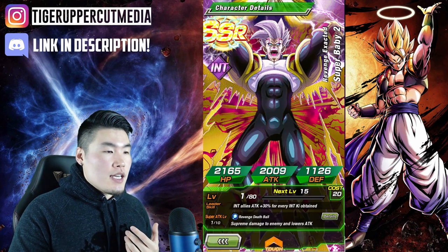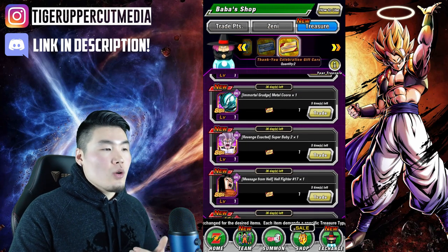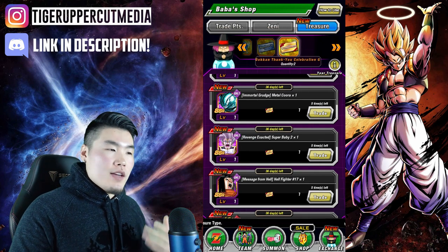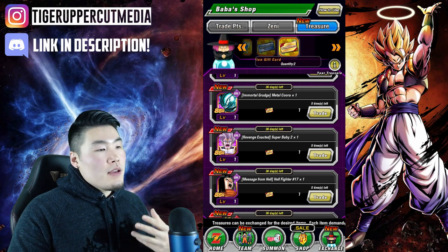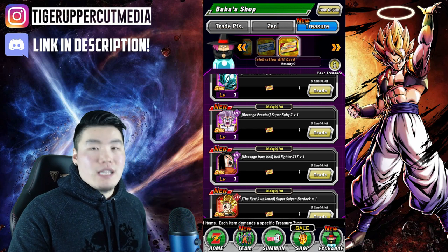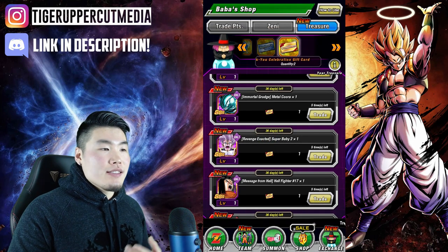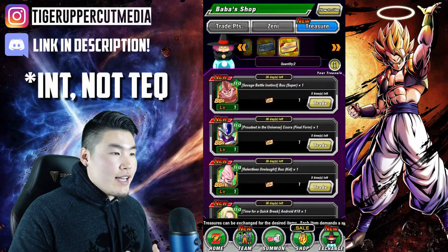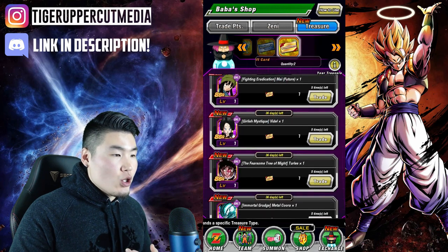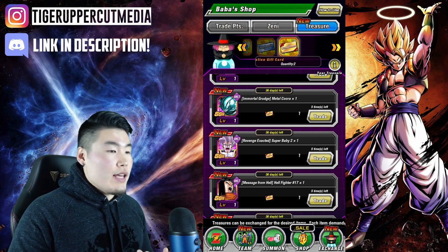Super Baby 2 is the Nuke Lead for INT types, and unlike the TEQ Nuke Goku, this guy actually can do some damage on his own — I believe he gets 100% on his passive for attack, so not a bad choice. This Hell Fighter 17 is okay as well — not amazing, but not bad. For the INT types, I would go with Whis as a good choice, Goten as a good choice, Metacooler as a really good choice, and so is Super Baby 2. Those ones you can't go wrong with.